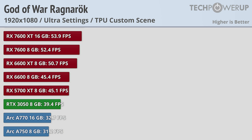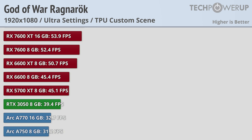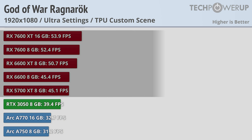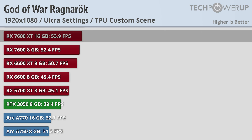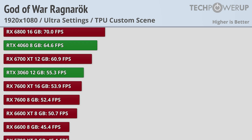At 1080p ultra-quality settings, the ARC A750 holds the bottom line at 31.2FPS. Since this game is playable on PS4 at 30FPS, this would be a pretty like-for-like comparison, though with much higher graphical fidelity. NVIDIA's lowest entry, the RTX 3050, produces a little over 39FPS. Then we get a nice red wall of AMD, ranging from the RX 5700 XT at 45FPS all the way up to the 7600 XT at 53.9FPS. AMD and Intel cards are underperforming at least at launch, giving NVIDIA cards a boost in comparison.